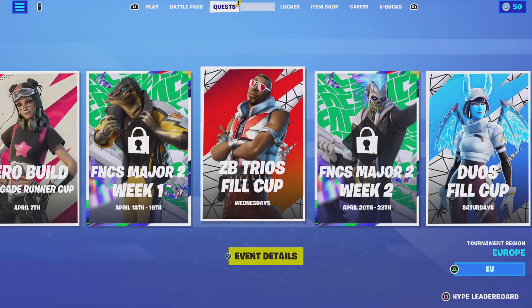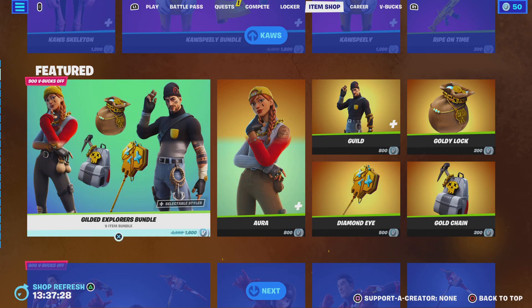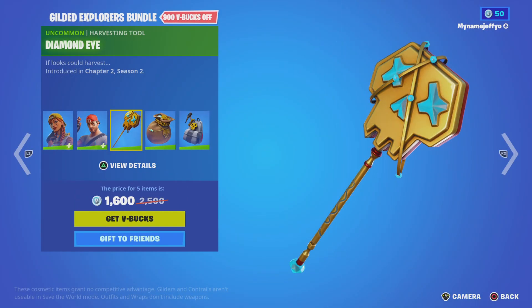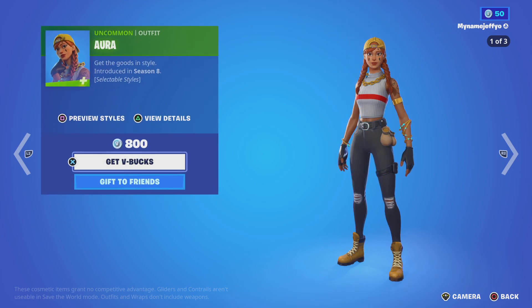Moving on, we've got the Gilded Explorers Bundle, so we've got Aura, we've got the Guild Diamond Eye Pickaxe, the Goldie Lock Back Bling, and the Gold Chain Back Bling. You can buy the bundle separate if you want to.